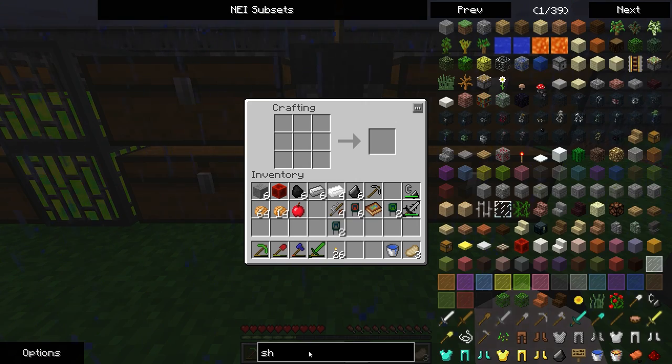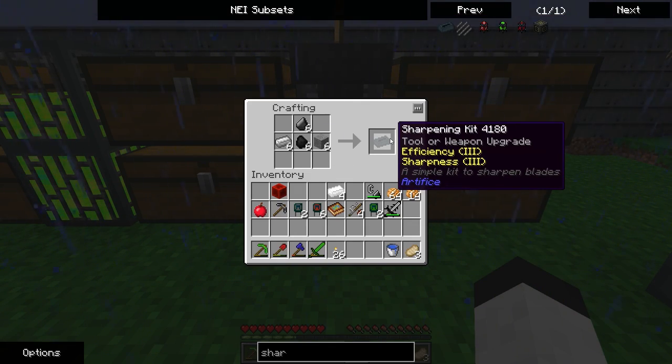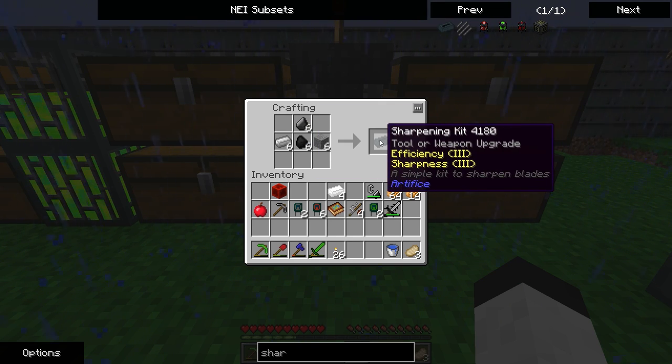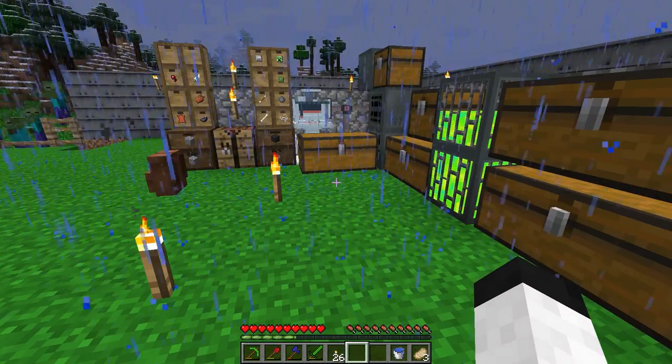There's also one that provides efficiency but also provides sharpness, and it's really cheap. It can do up to three, so we need three each. We're going to make six of those because we're going to put three on the sword.